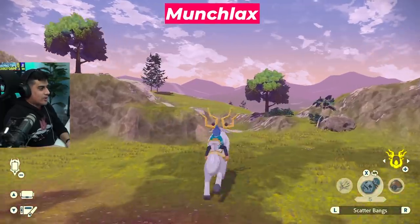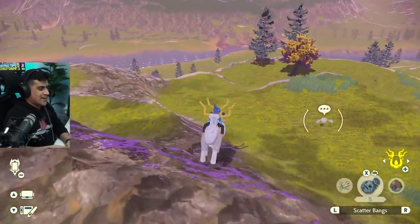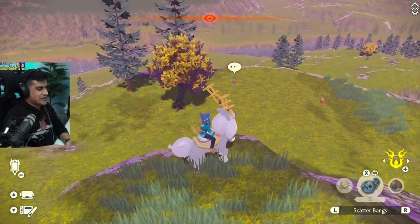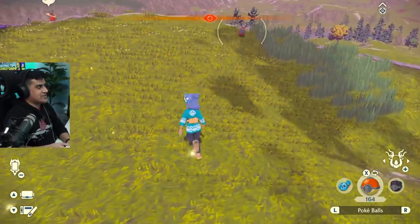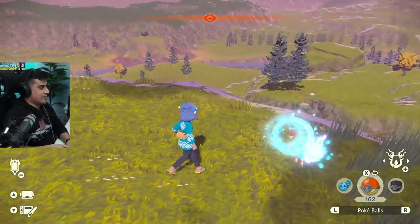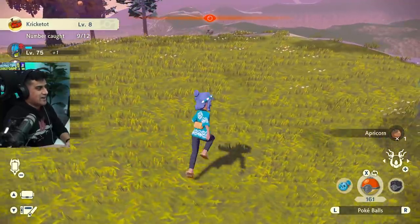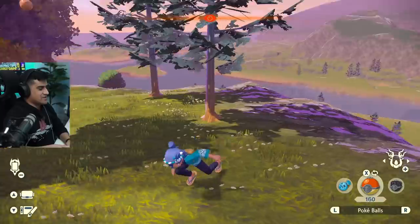The next rare Pokemon we're going to be hunting is Munchlax, the baby evolution of Snorlax. We're going to be seeing these two Krikatoons here — what you want to do is essentially just get rid of these two. They're going to see you and run away. Let's go catch them, and then we're going to wait for nighttime because Munchlax has a higher rate of spawning, and we don't want other things in the area.